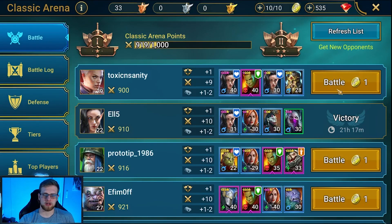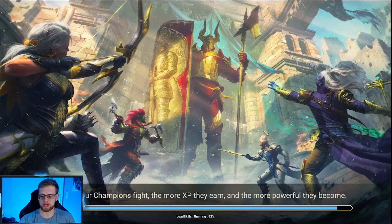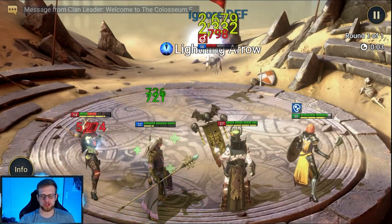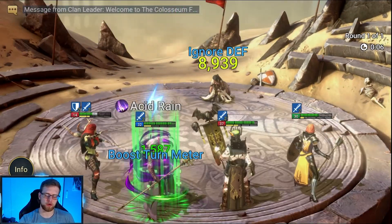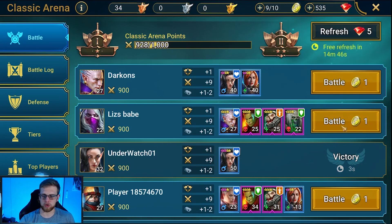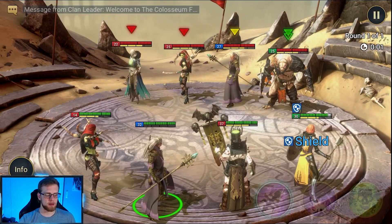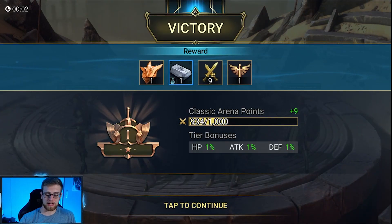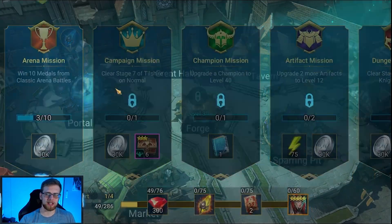I need to do my daily quests — we'll go ahead and go in here and do our five arena battles. Hopefully I can get some pretty easy wins. Our Kael is pretty low level, but we have Grinner — this should work out fine. Our Kael is pretty fast and pretty good for the arena overall, but you want to make sure you're always doing your daily missions and daily quests.